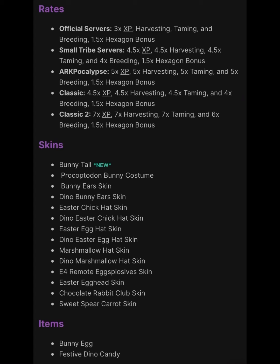On ARK Apocalypse it's going to be 5x XP, 5x harvesting, 5x taming, 5x breeding, and a 1.5x hexagon bonus. Classic is 4.5x XP, 4.5x harvesting, 4.5x taming, 4x breeding, and 1.5x hexagon bonus. Classic 2 is going to be 7x XP, 7x harvesting, 7x taming, 6x breeding, and 1.5x hexagon bonus.